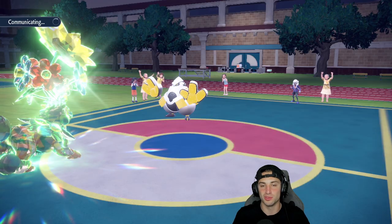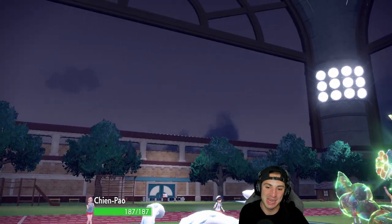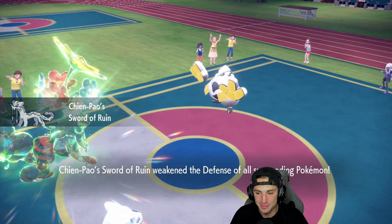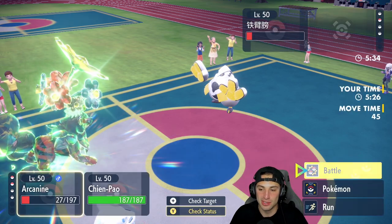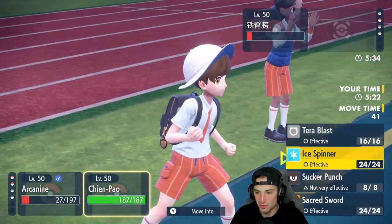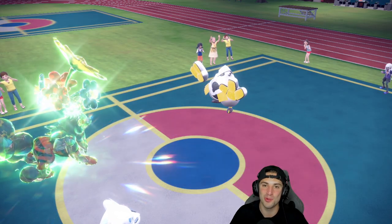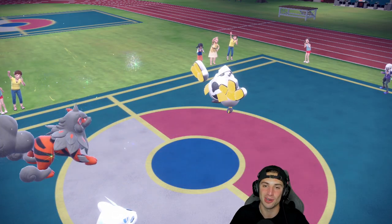Doubling down to Chien-Pao was the perfect call there. I figured out the problem — we did not bring Breloom, and now that we brought it in match two it came in clutch. I can't believe I didn't realize that was Illusion Zoroark after it used Hyper Voice — so funny. Ice Spinner simple, Rock Slide battle canceled — we're one and one. Let's go win our third and final match.